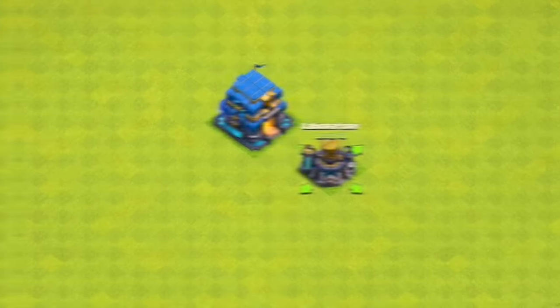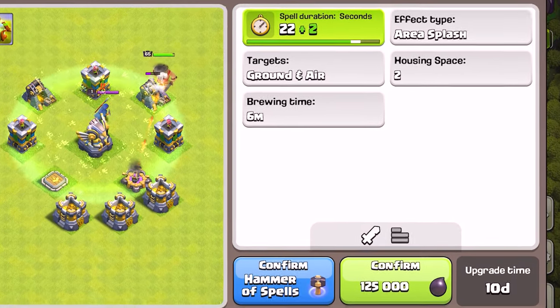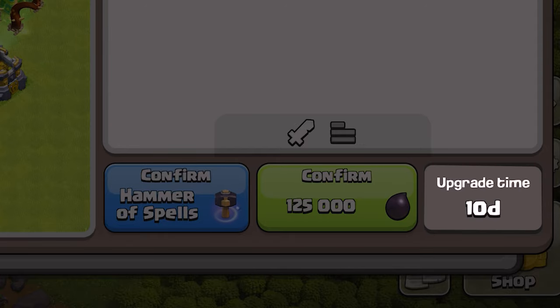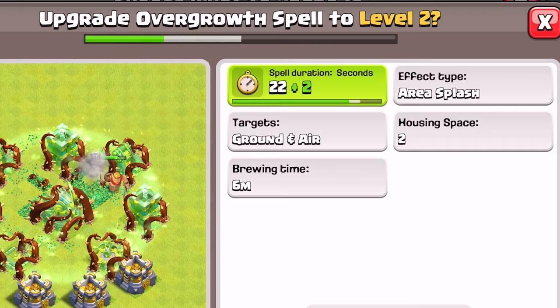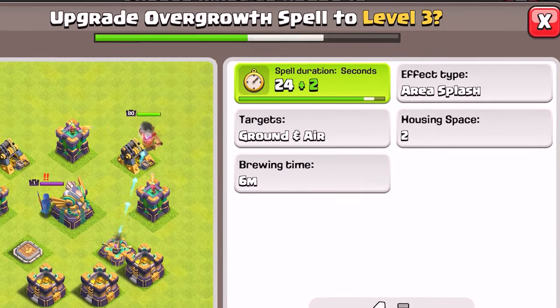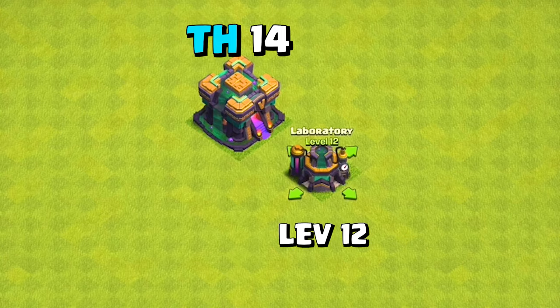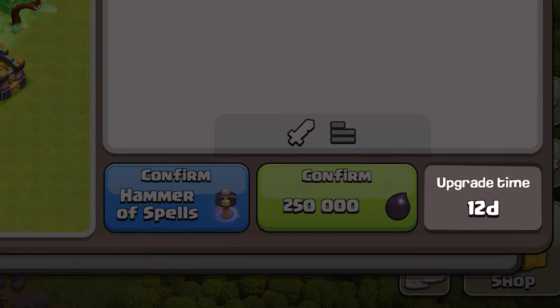This new spell can be upgraded at Town Hall 12 with a level 10 laboratory to level 2 for 125,000 Dark Elixir and a 10 day upgrade timer, which will increase the spell's duration to 24 seconds. The level 3 Overgrowth with a 26 second duration can be achieved at Town Hall 14 for 250,000 Dark Elixir and a 12 day upgrade time.